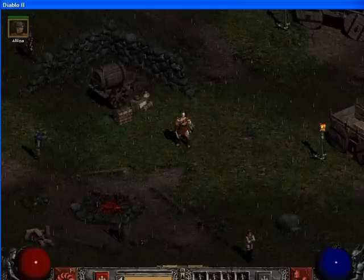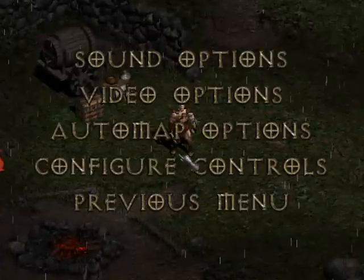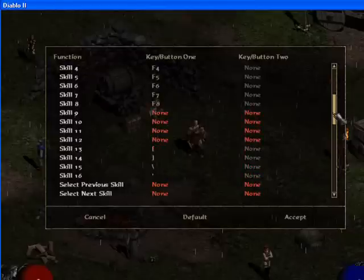We'll start by pressing the Escape key, go to Options, Configure Controls, and using the sidebar, scroll down. You'll notice that in this particular setup, Skills 9, 10, 11, and 12 are not available, and the F9, F10, F11, and F12 keys are not in use.